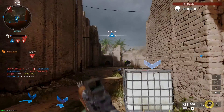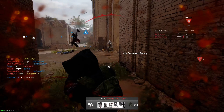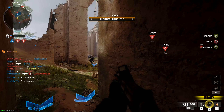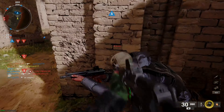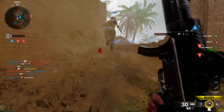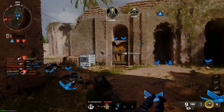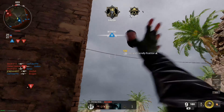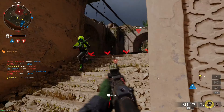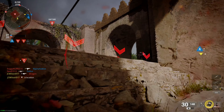I was on YouTube trying to find out what's the best classes to use, and it seems like a lot of people prefer the Jackal. But as you can see, I changed it out to the C9. In this sequence, I tried to knife this guy, and he manages to kill me. That was a bit funny how I couldn't land that knife. I tried using the Jackal and it just was not for me.